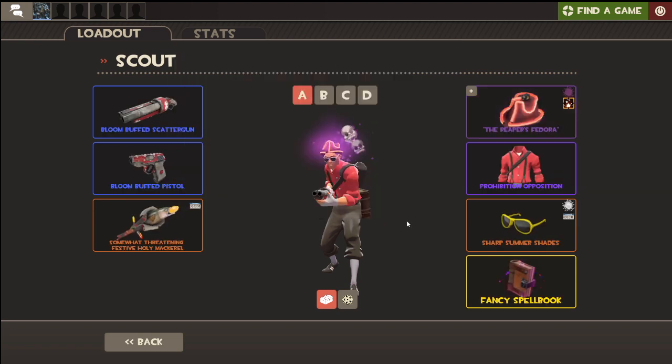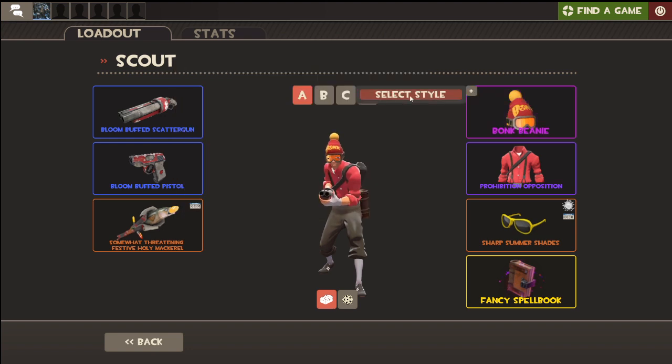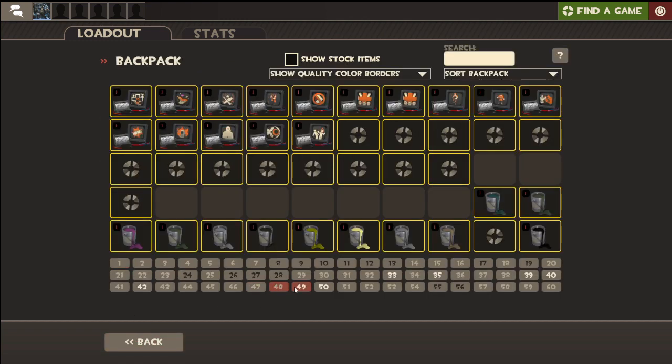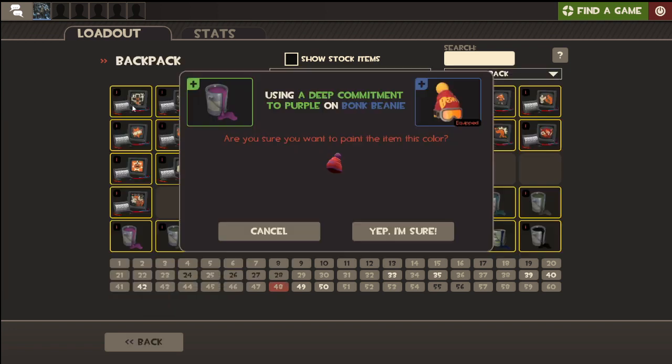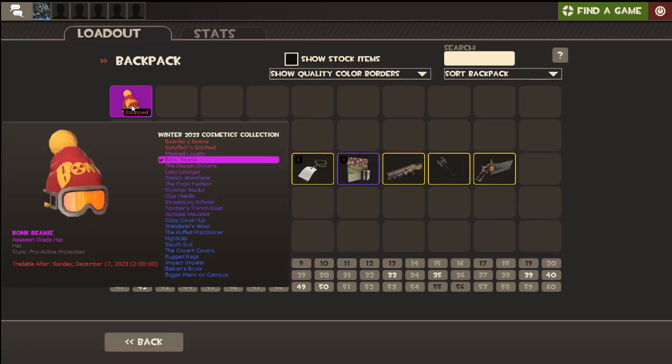I got my fedora — I'm pretty sure I showed this off in a video. Not crafting. Let's go to the paint cans — Deep Commitment to Purple. Nope, I am not a fan, I am disappointed. That saddens me, but I think it is pretty cool that we copped the Assassin's Grade on the first hat.